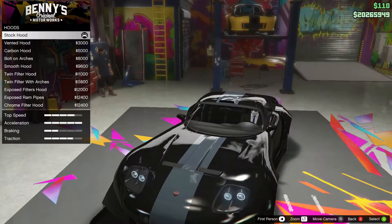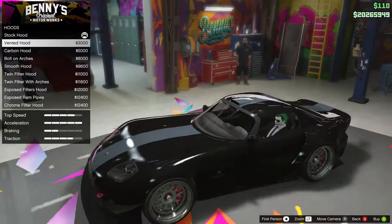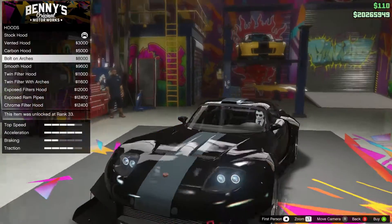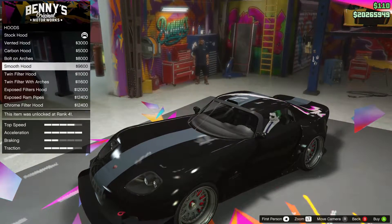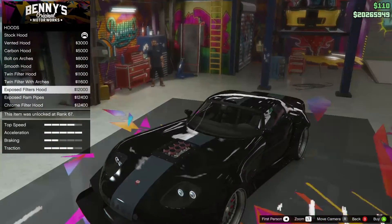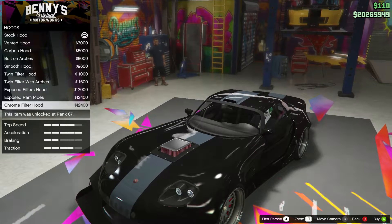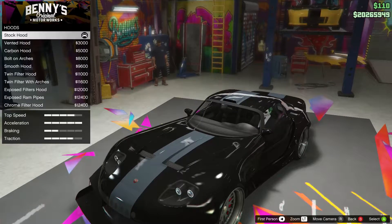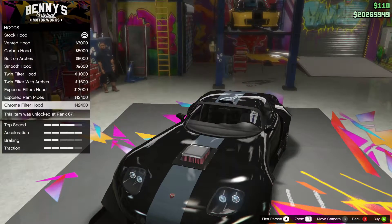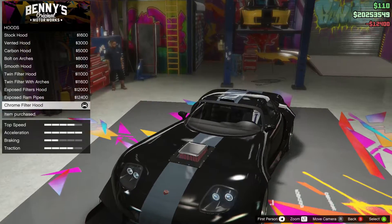There are quite a few hood options: stock hood, vented hood, carbon hood, bolt-on arches, smooth hood, twin filter, twin filter with arches, exposed filters, exposed ram pipes, and chrome filter hood. The stock hood already has vents on it, unlike a lot of cars. I think we'll go for the chrome filter hood.